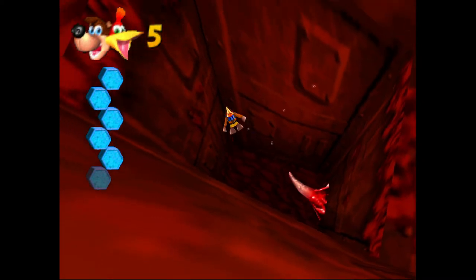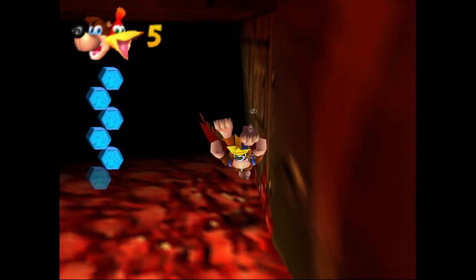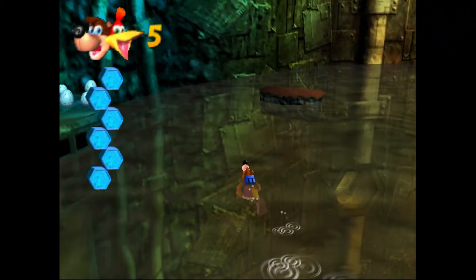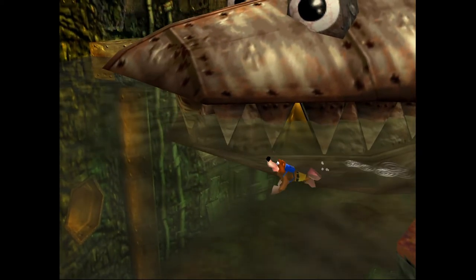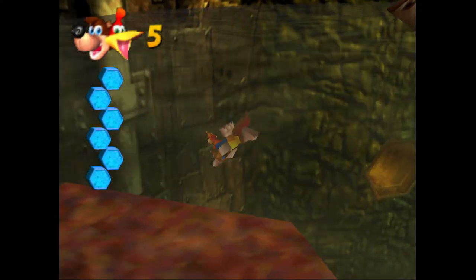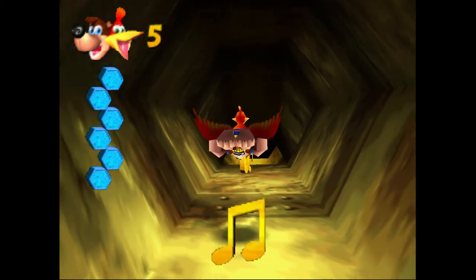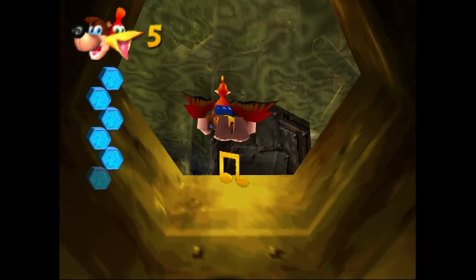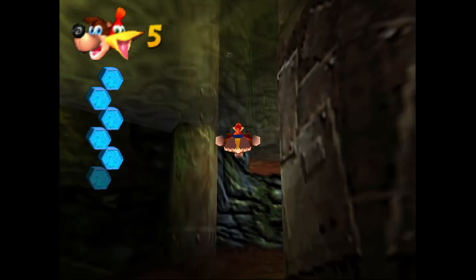Not too terribly bad once you know where they are, but if you don't, exploring Clanker's Cavern can be kind of borderline dangerous. It doesn't take a lot to make a mistake and get caught in a pipe, and suddenly you're drowning and have to redo a bunch of stuff — it's a lot worse when you're doing music notes. Always having to pay attention to your air gauge while exploring can be a pain. Luckily, there aren't a whole lot of underwater areas in Banjo-Kazooie, so this is definitely the big water level. Coming up next is Bubble Gloop Swamp — look forward to it. Thank you so much for watching, and I'll see you in the next video.